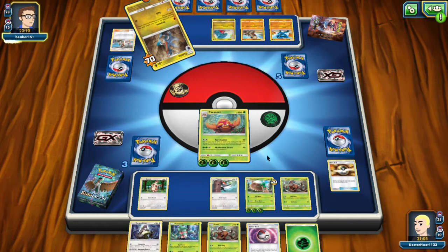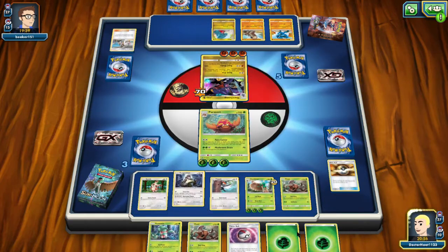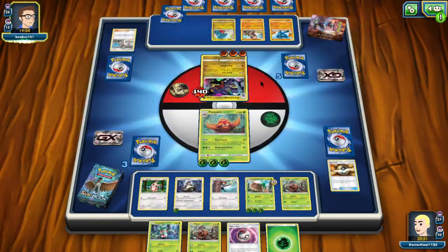Now we play the Ultra Ball, burn him, and get our Kangaskhan. With Cross Cutter we will use that later. For now we will unleash the mushroom drain. I like this turn of events. A Timer Ball — not sure we need that right now. Another one coming out. I just gotta scale my damage with him, so let's do 70. He can't attack which means he's desperate — he's trying to ascend.